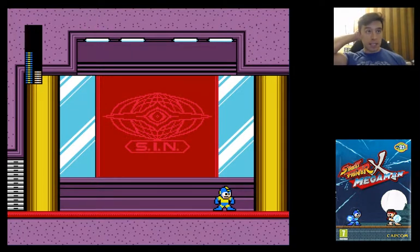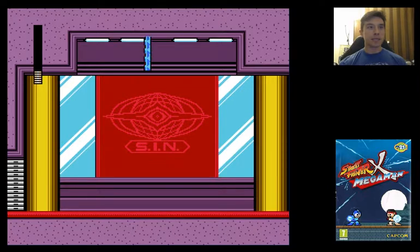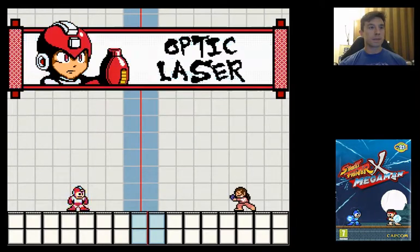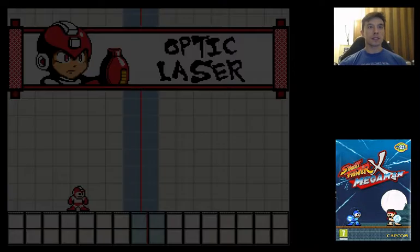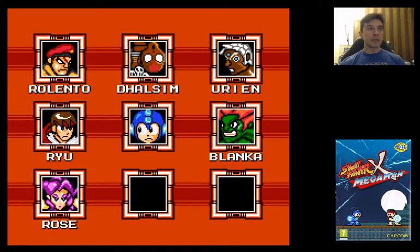That wasn't so bad. I think the free refills of weapon energy, even after you die, makes a big difference — because otherwise you'd have to either get good or else use E-tanks. So that is Optic Laser, and we get a password, which I'm not going to use. That was Crimson Viper. I'm going to take a quick break, and then we will come back and fight Dalsam. See you guys in a bit.